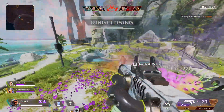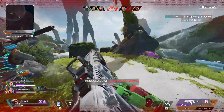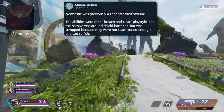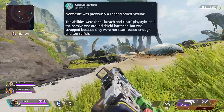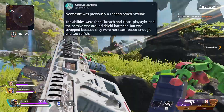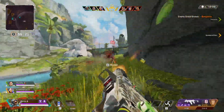There was some other interesting information about Newcastle. Alpha Intel tweeted out saying Newcastle was previously a legend called Axiom. The abilities were for a breach-and-clear play style, and the passive was around shield batteries, but it was scrapped because the kit was not team-based enough and was considered too selfish, which is pretty interesting.